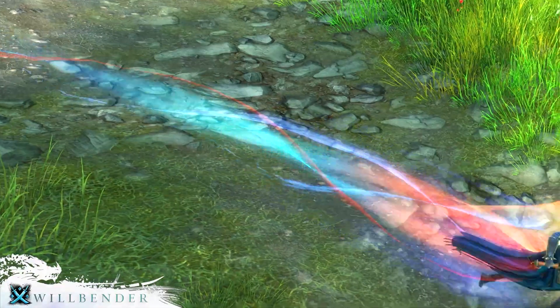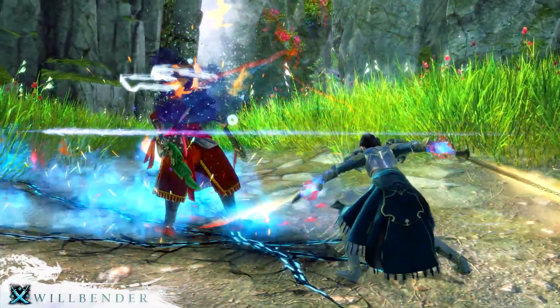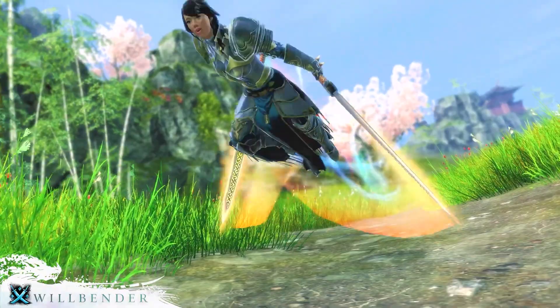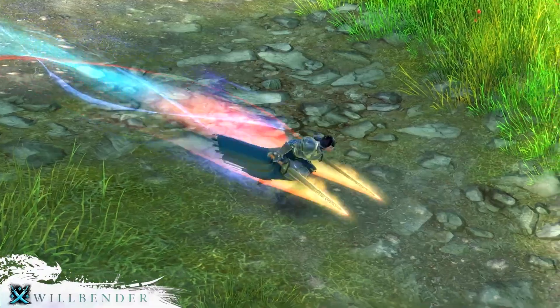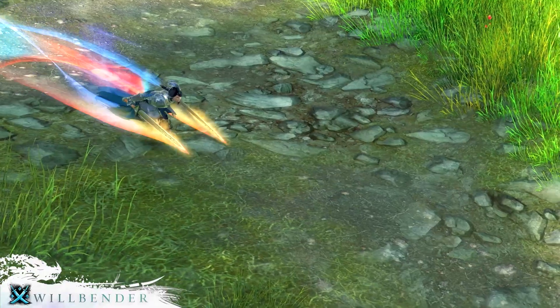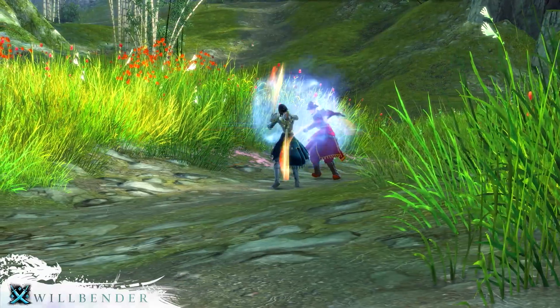Is this a different charge than the first one? Let's go back and replay both. Yeah, this actually looks like a different charge. One of them has the swords behind the body and the other one has them in front. Also looks like in the first one the character is floating, while in the second one the character is running. That might just be a lot of swiftness. Maybe we get an alternative to retreat — probably a short duration, high swiftness utility skill. Might also be a charge.